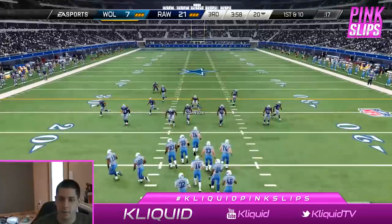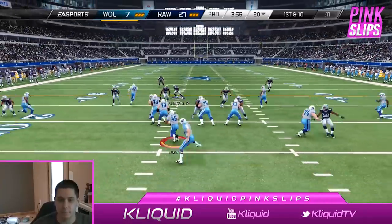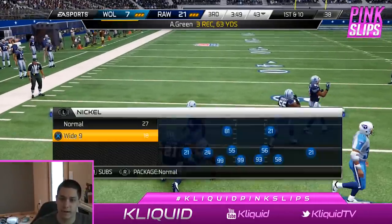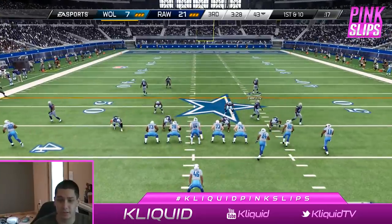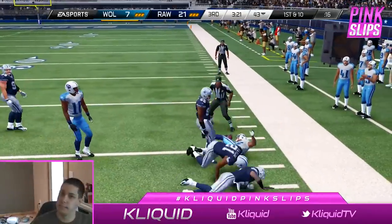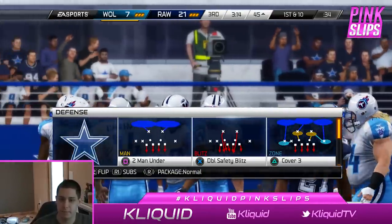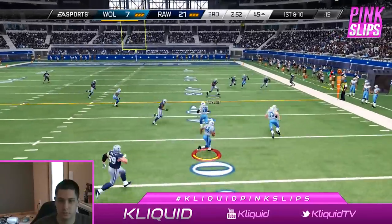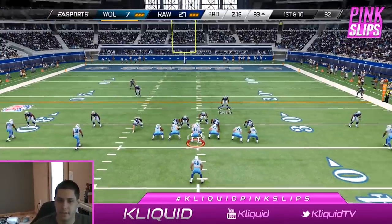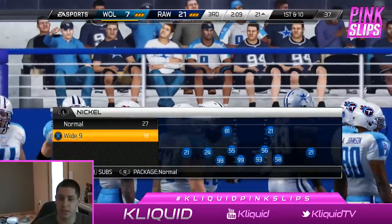Opening drive of the second half for my opponent. He passed almost every play in the first half so I'm expecting more of the same. He goes deep on the first play and I don't have anybody to stop it — good pass. His passing game is on, there is no doubt about it. He is crushing my zone defense right now, with a nice run by Alfred Morris mixed in. He runs hurry-up and hits AJ Green — he is killing me with AJ Green, I can't stop him.